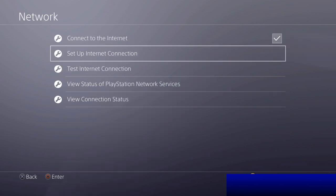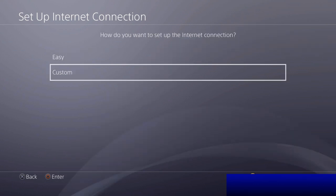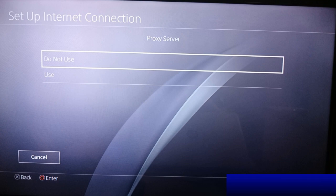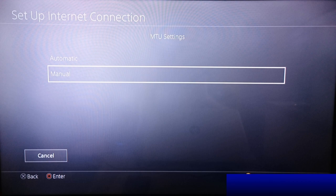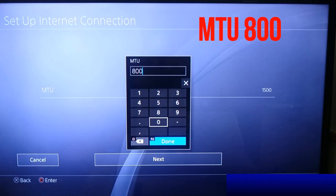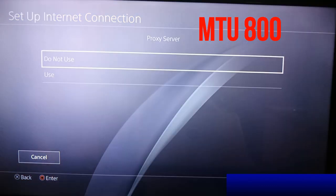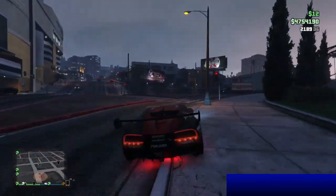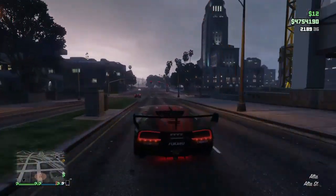All you have to do is set up your internet connection — either Wi-Fi or LAN cable — set it up as custom, automatic IP address, do not use proxy server, automatic DNS settings, manual MTU settings, set MTU to 800. Now every session you join will be a solo public session. If you want to play another online game or play with your friends, you have to revert this step by setting up your internet connection as easy.